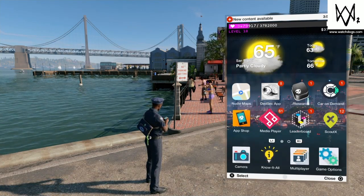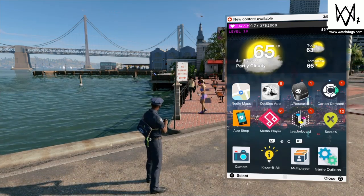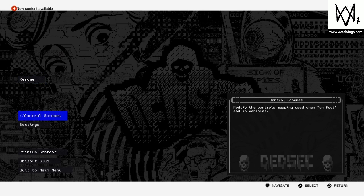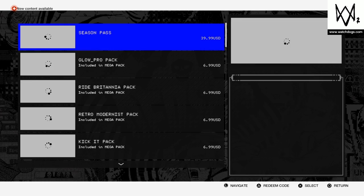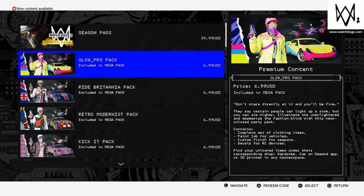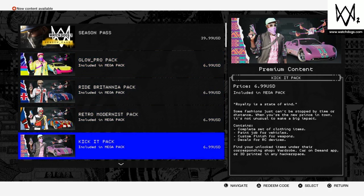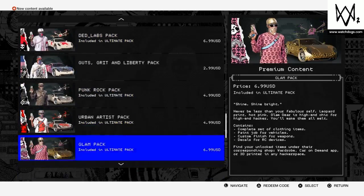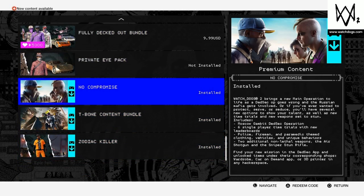All you do is go on your phone in-game options, or sometimes you can be in the home menu. It will be up here, but it's down here for me because I've already purchased it. It's called 'No Compromise' and it's ten dollars. Once you purchase that, you go back to the home menu and go back into the game.